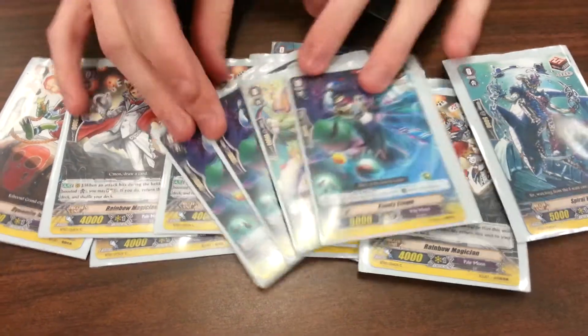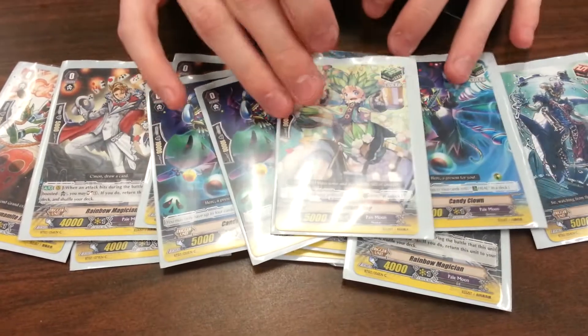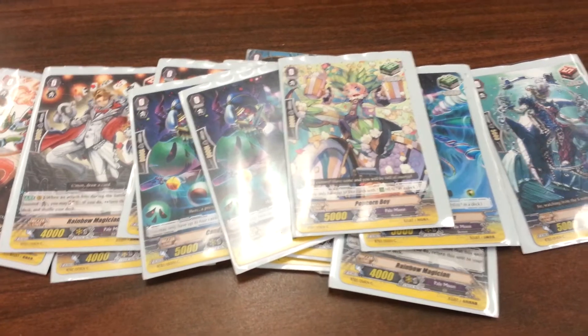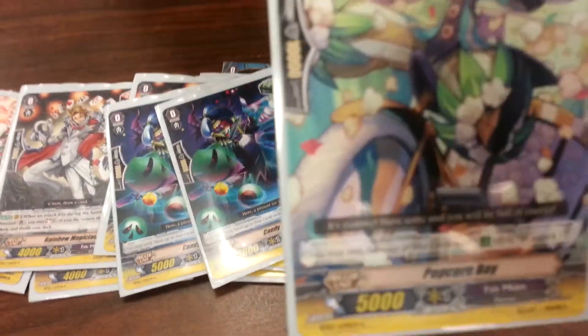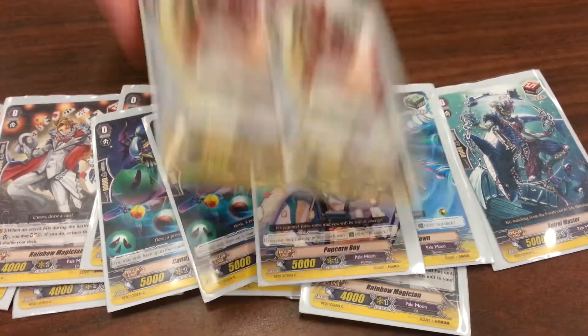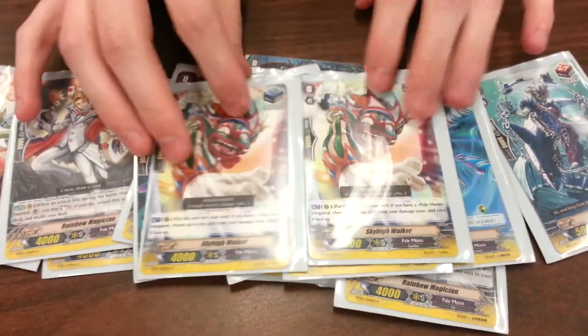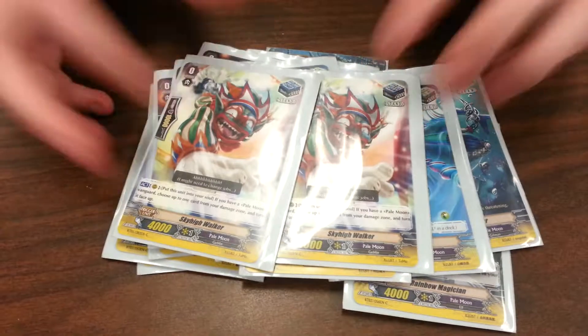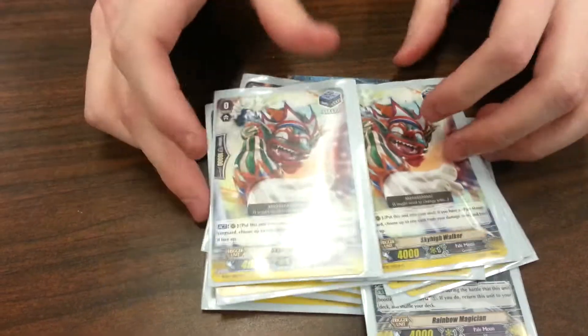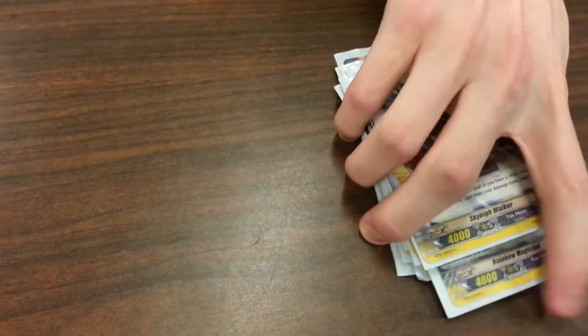4 heal triggers. One of them is Popcorn Boy because I wanted to make this creepier — honestly, creepy. And finally, the stand trigger: Skywalker. Honestly, so good. Unflipped damage — it's gonna make this amazing.